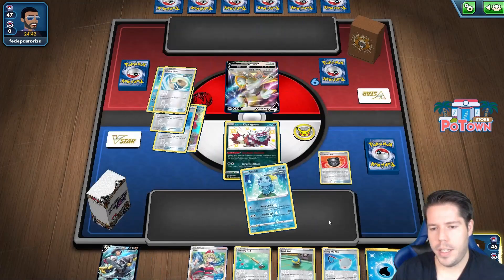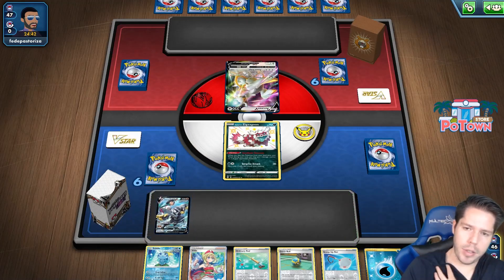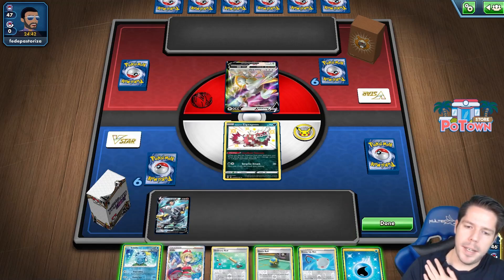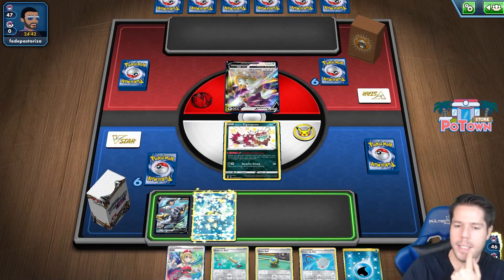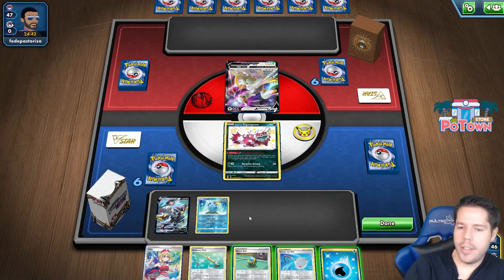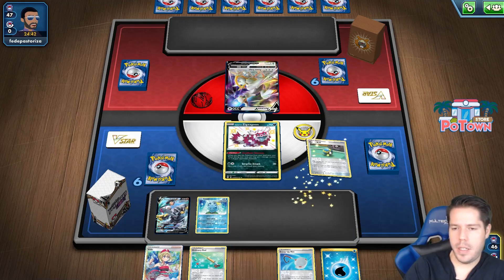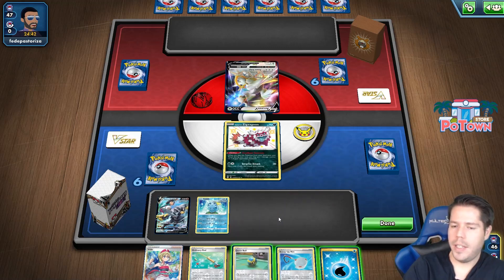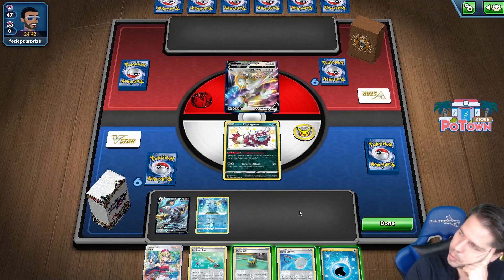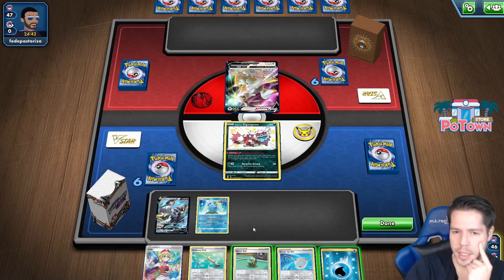Definitely want to try and apply pressure to the Arceus. I'm missing easy access to the energy, which really sucks. I can Bench that no problem, but how do I find — do I even need to Quick Ball? What would I even Quick Ball for? I definitely don't need the energy right now.